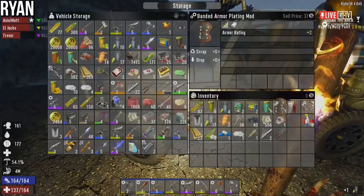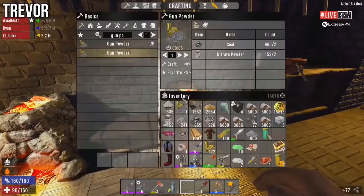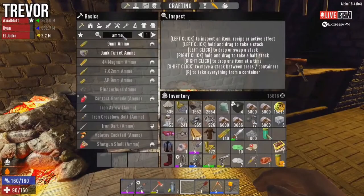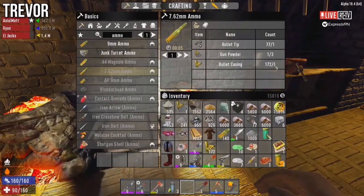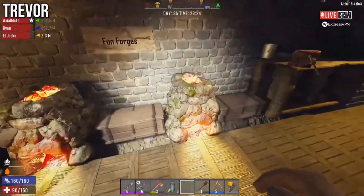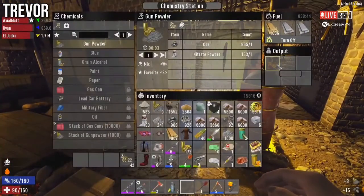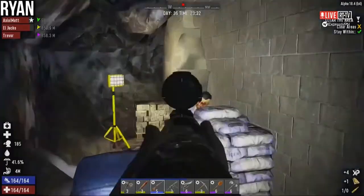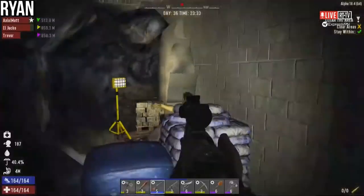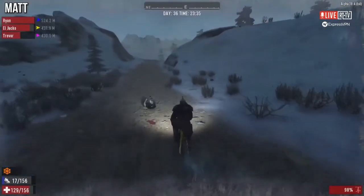I'm making some gunpowder — got some bullet tips. Now I need bullet casings. Making bullets — I need more ammo, I'm always out. I'm going into a town to look as well. I would check out that supply base but I feel like I raided it pretty recently.